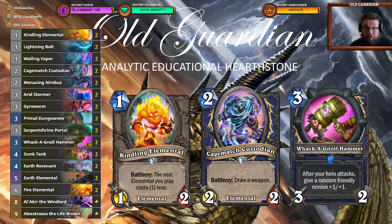The overall gameplan of the deck is the same as the full cost version. You have stuff like Kindling Elemental, Veiling Vapor you play on turn 1 and you go from there to Gagemask Custodian. Gagemask Custodian gives you a Wackenol Hammer. With your Wackenol Hammer you're able to buff up the minions that you have on the board, and it's really a mid-range style deck. You typically play one or two cards per turn, just better and better cards, bigger threats, gaining control of the game and eventually winning it.